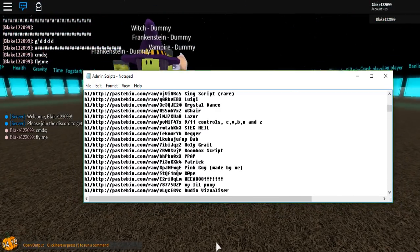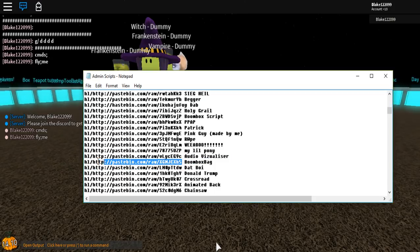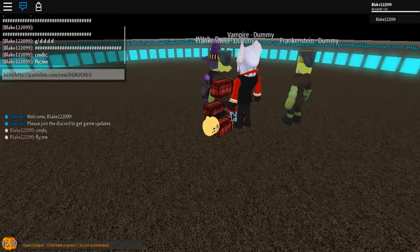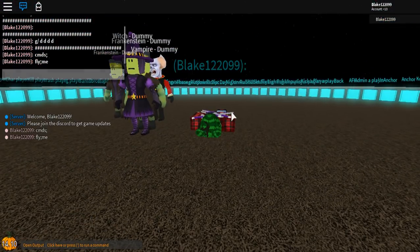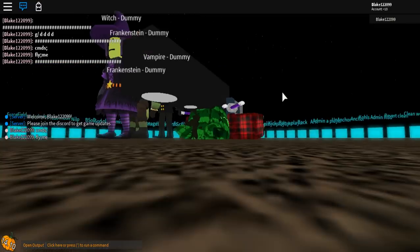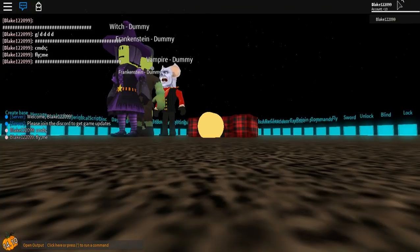I'm gonna do boombox back and show you guys this works. Set the character — it has HL, so just do this and then ping pong. Thank you guys for watching, and make sure to subscribe. Hope this works for you guys.